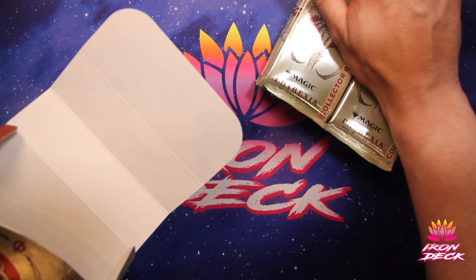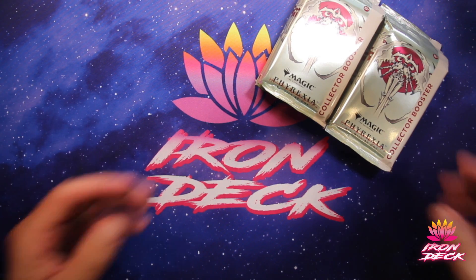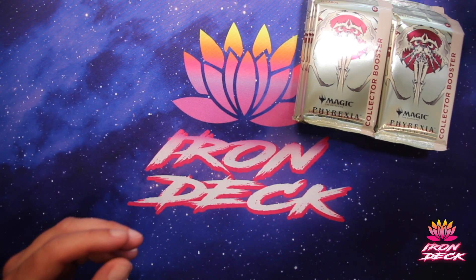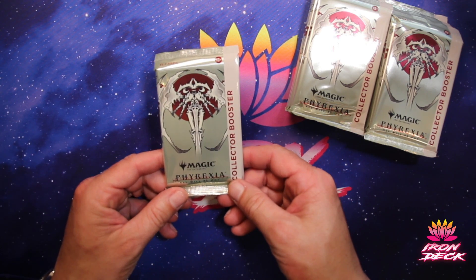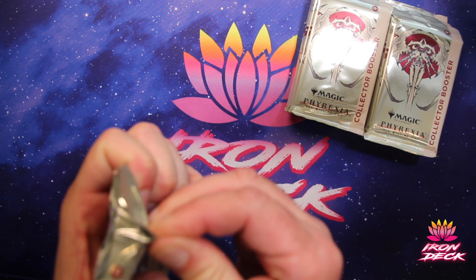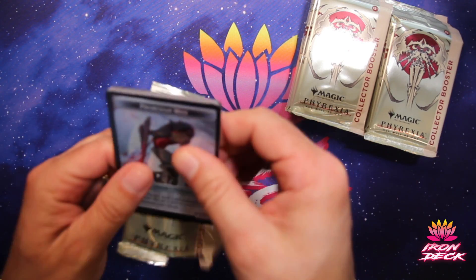I've yet to open an Elish Norn, I believe, but the last box was pretty amazing — especially pretty much as good as you could get without having Elish Norn itself or Atraxa. I got all the other good stuff. How about that Atraxa, by the way — the new Gristlebrand, seeing its way into a lot of legacy decks replacing Gristlebrand, especially my sneak and show builds.